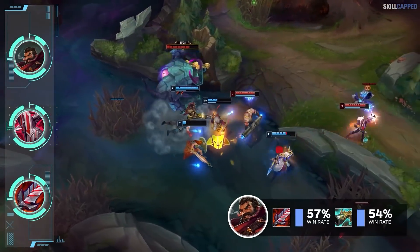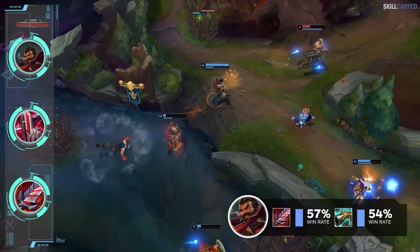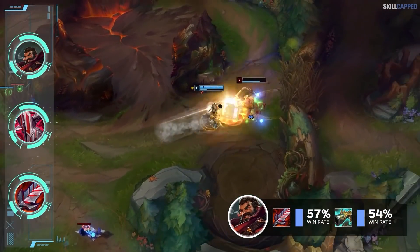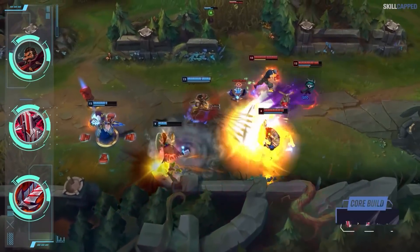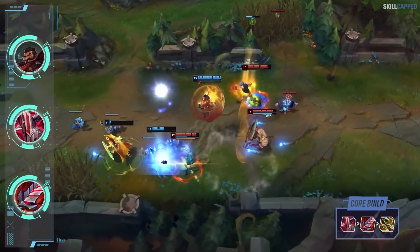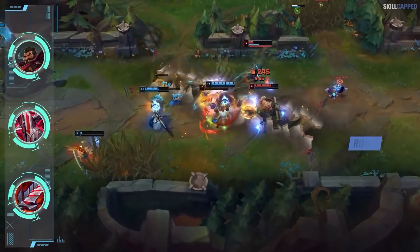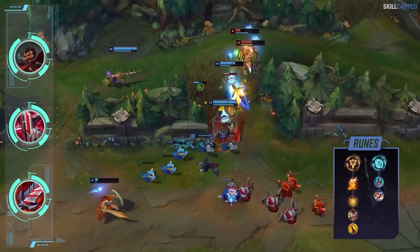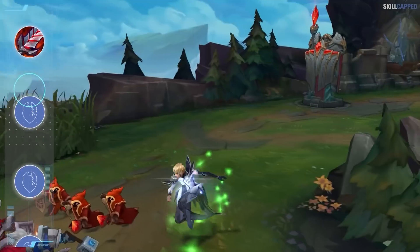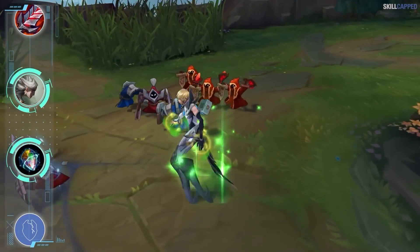The stats really back up the build too, as Bloodthirster users are winning 57% of the time as opposed to Collector at 54%. The complete build is Shieldbow rush into Bloodthirster 2nd and Infinity Edge 3rd. The rune page is Fleet Footwork with Overheal, Alacrity, and Coup de Grace; grab Magical Footwear and Biscuits for secondaries.